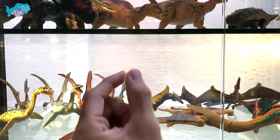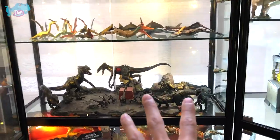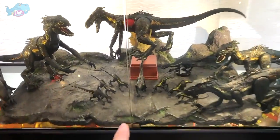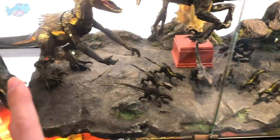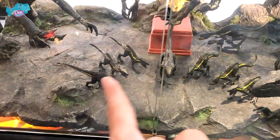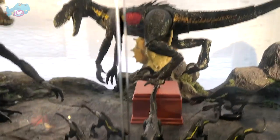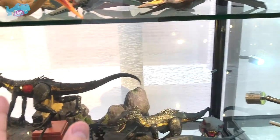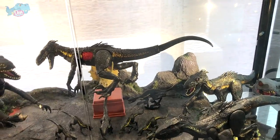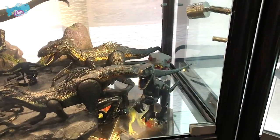Next, we have a section for Pterosaurs — I'm going to be hanging some of them from the top of this shelf, probably in the next video. The next section is the Indoraptor section. You can see this is a self-made diorama made of foam and tissue, which I really love. You have different Indoraptors right over here with some minifigures. The one in the middle is the battle damage Indoraptor that comes with this Triceratops sculpture, to simulate that scene where the Indoraptor was being destroyed or hurt by the Triceratops.